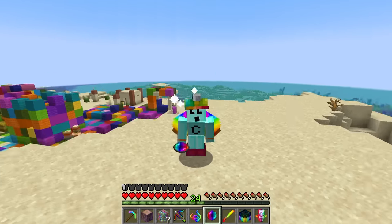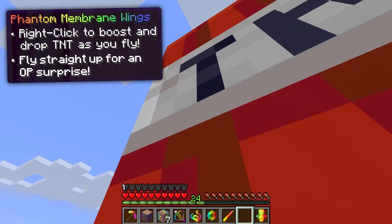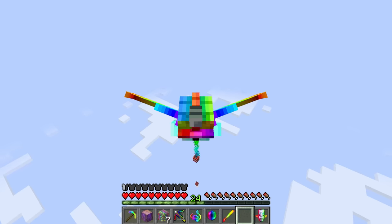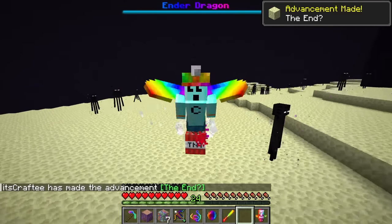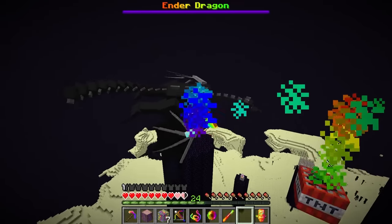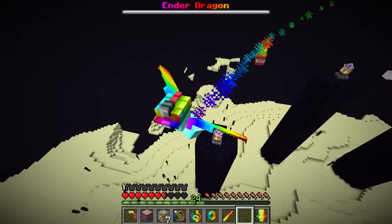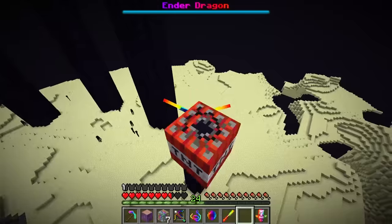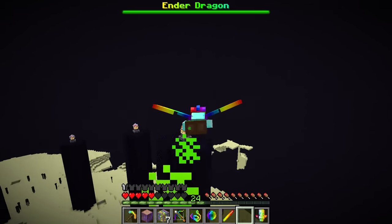My phantom wings have a second power — I don't just poop out explosives, I can fly straight up for an OP surprise. I'm flying straight up — I'm teleporting! We're at the End. What's up Mr. Dragon? I gotta be careful here. I can drop TNT on the pillars — this is gonna be the easiest dragon battle of all time. Drive-by explosions!